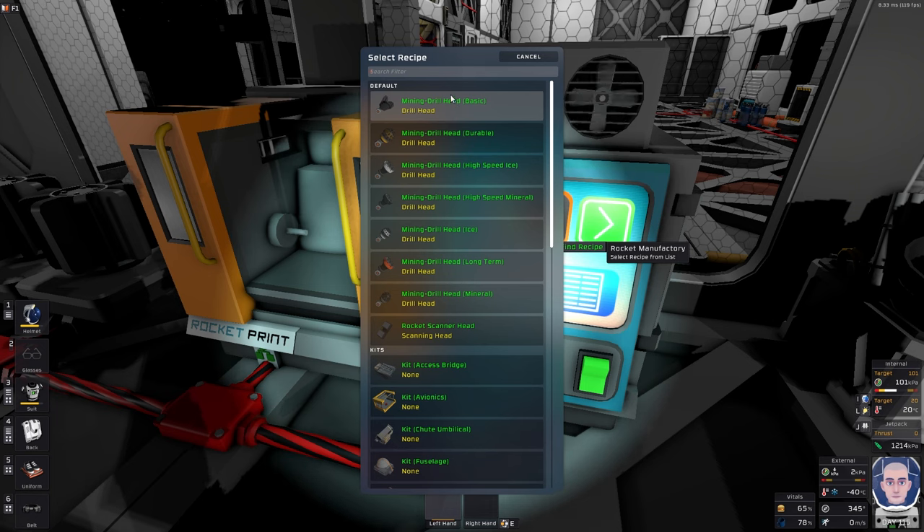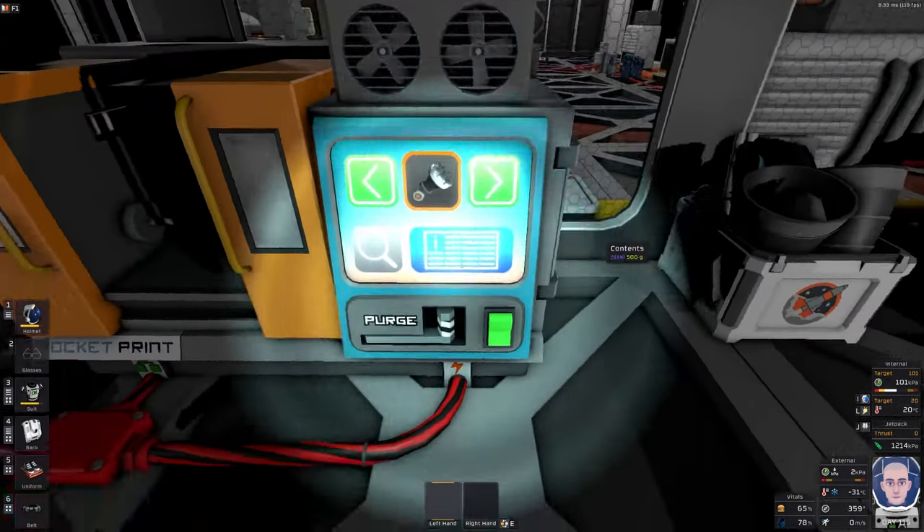They've actually done a few nice things. In terms of the rocket they haven't done huge amounts, just bug fixes. But for the new drills: we still have the basic one currently fitted on our rocket, then one that's more durable, one better for high speed and faster at getting ice, one faster at getting minerals, one mainly for ice, one that's long-lasting, and one that's mineral-focused — so basically one each for minerals and ice, and durable long-term options.